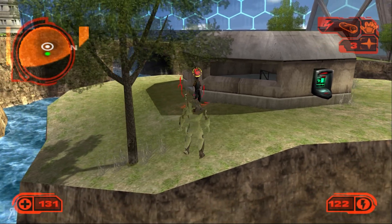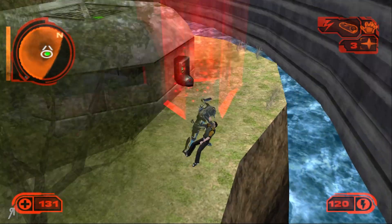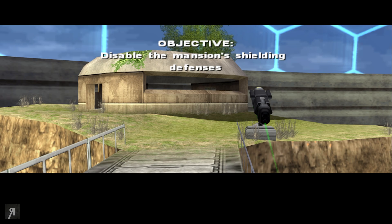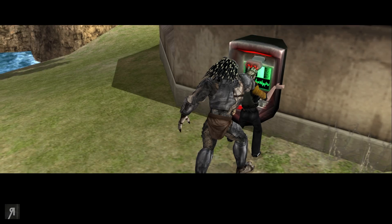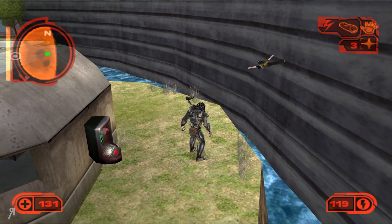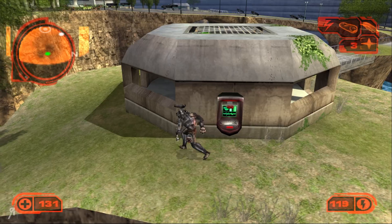We're going to grab this guy and take him over to one of these terminals, which disables all of the mansion's defenses - or at the very least it disables all the defenses in this particular area.